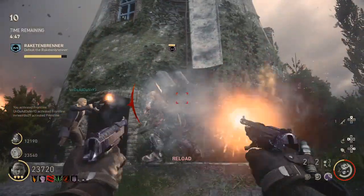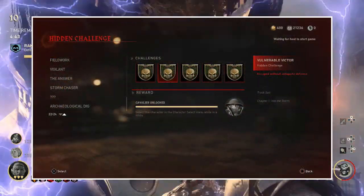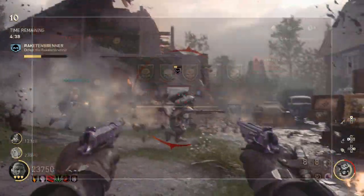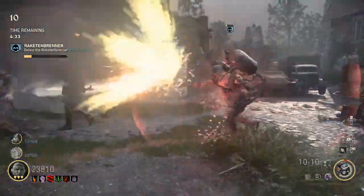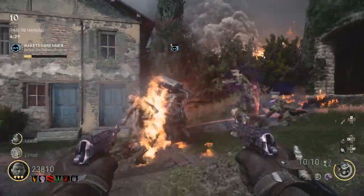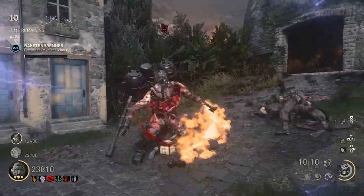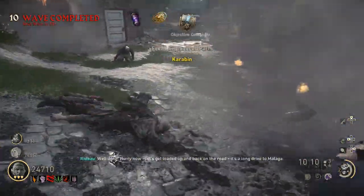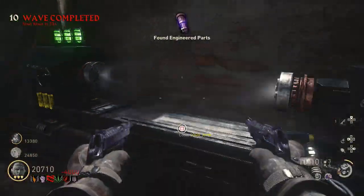First up we have our first challenge which is called Tracksuit. This is a real easy one to do — all you have to do is escape without opening supply drops. When you finish the objective wave and one of those supply drops comes falling down, just don't open it. Because of this you're not going to have the armor or the max ammo, so put on some max ammo consumables and use frontline with the determination perk so that you can get that armor back regularly. You can do multiple challenges in one game, and that would be my best recommendation.